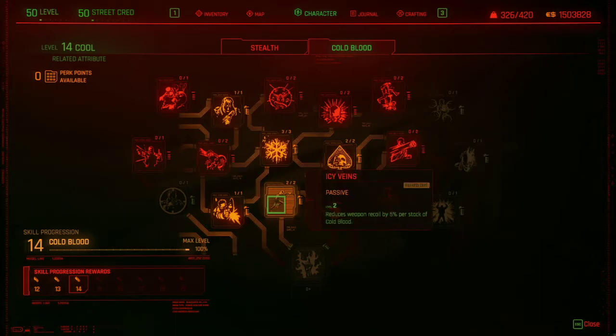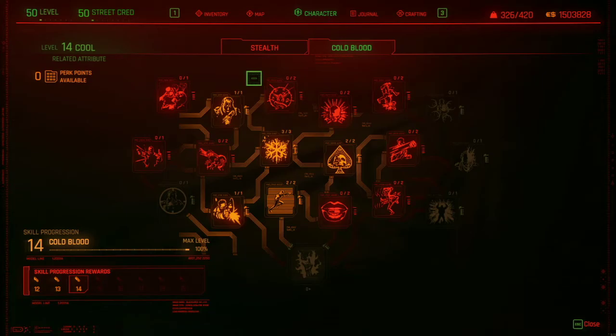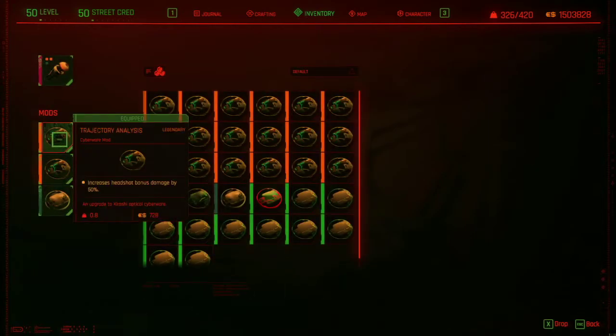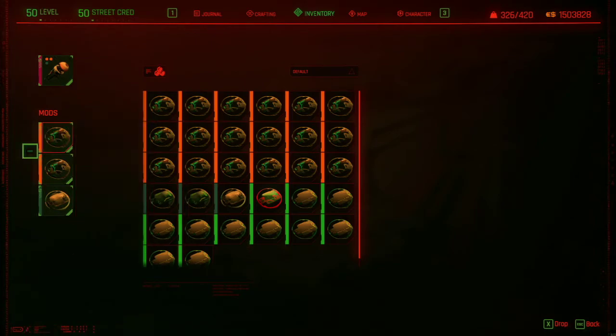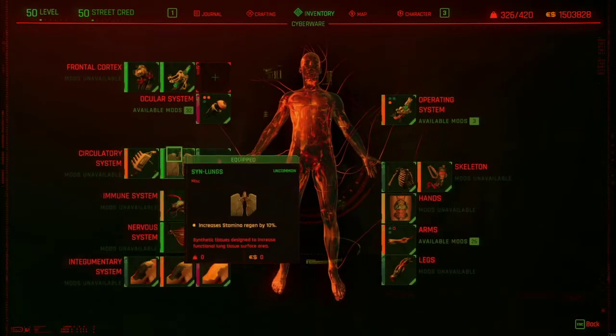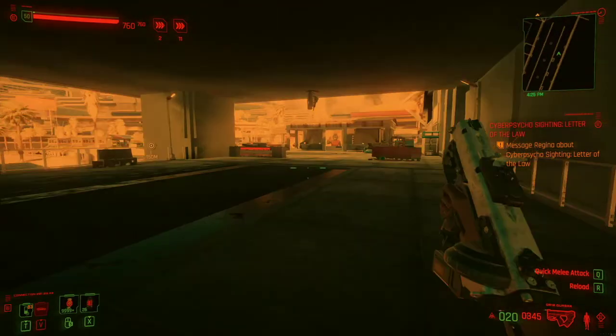All of these other ones are just nice to have anyway. For the Cyberware mods, you're going to want Trajectory Analysis — unfortunately only one of these will register. You can get these from Vic's Ripper Dock location. And I believe that's all you need to be hitting those numbers.